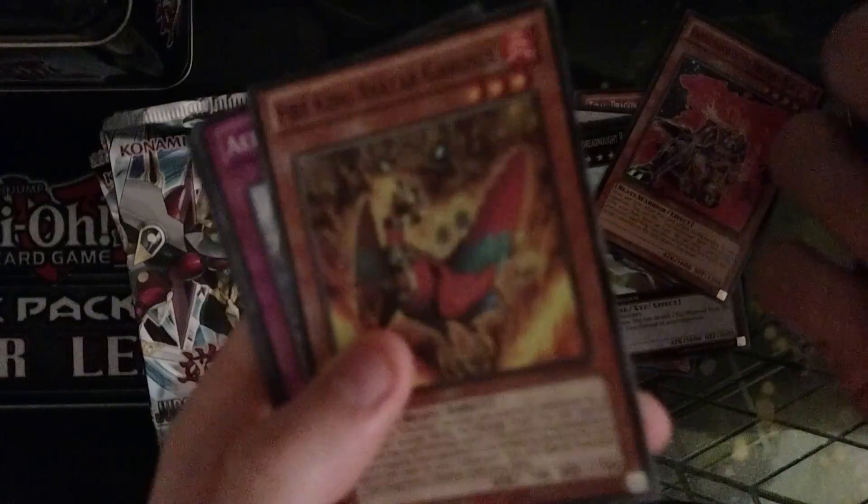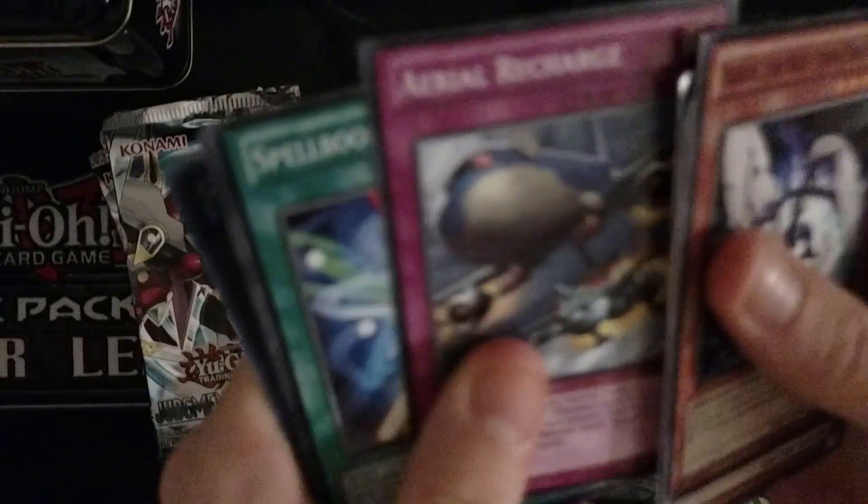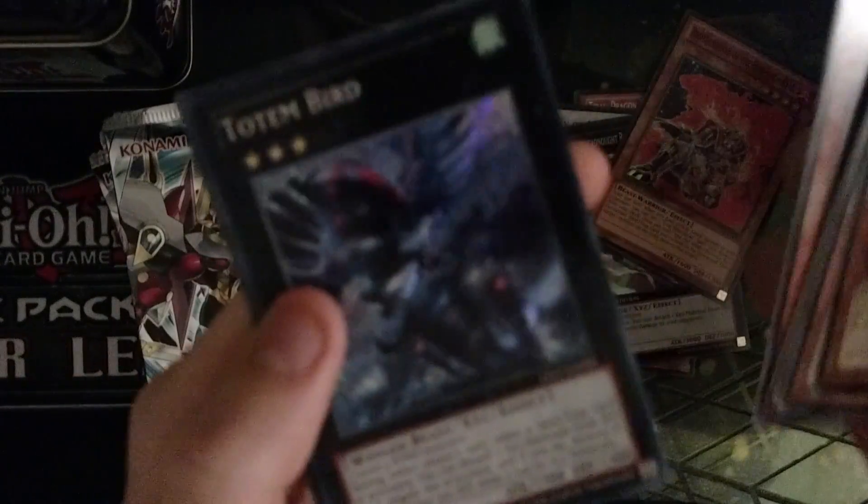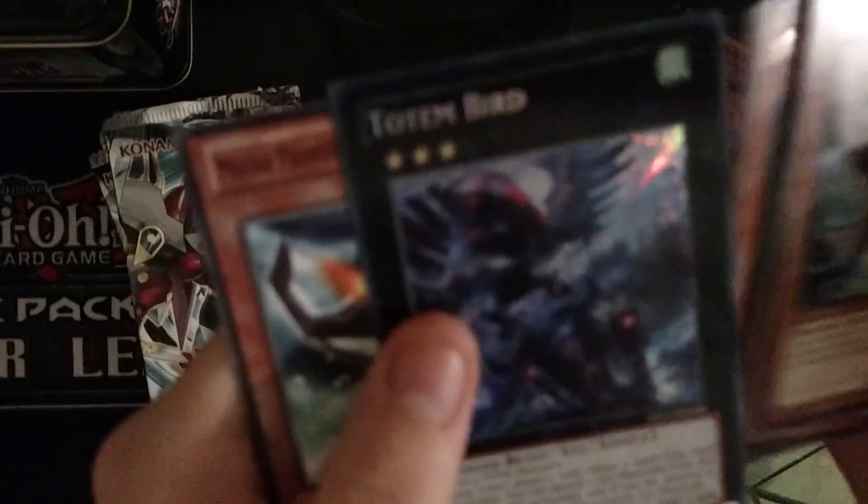We got Redact and Dragon Rulers of Pebbles. Someone used to play this card. Oh, I think we got something — another Redox from this tin! And we got Totem Bird. Oh my God, a Secret Rare! Nice. And we also got a Redox from this tin — that is cool. First highlight from a tin.